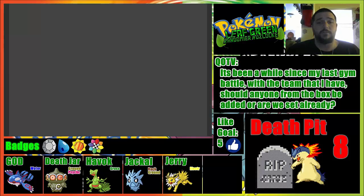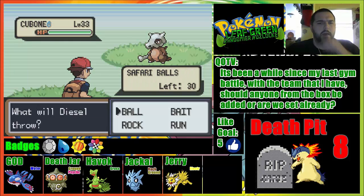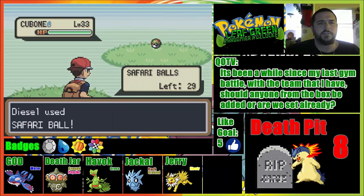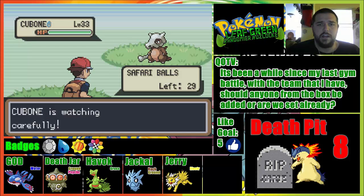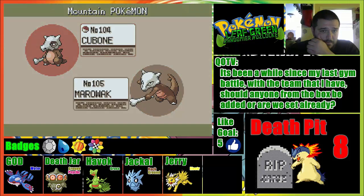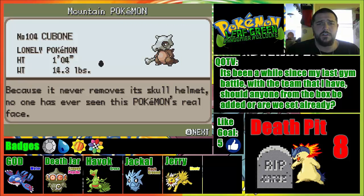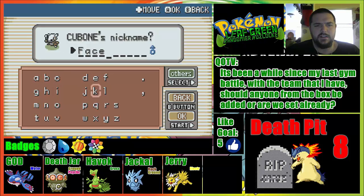Team 36, Heal Ball. So the first area encounter is... I don't have a Marowak, so let's go with the Cubone. He's watching me carefully - I like how it bounces around. We got the Cubone! Cubone - yeah, we don't have a Marowak. A lonely Pokemon because it never removes its skull helmet; no one has ever seen this Pokemon's real face. I'm gonna call you something easy and call you Faceless, because we don't know what you look like.